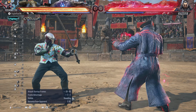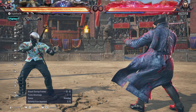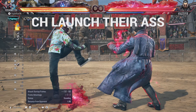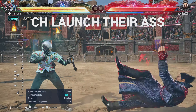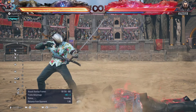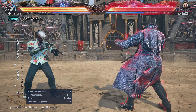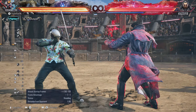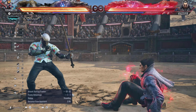It's important to note that 1,1, Down Forward 3,1, and Down 1 — if the last hits connect on counter hit — you get a full launch off all of them. They all share the same animation.